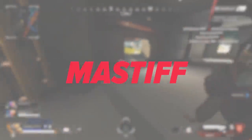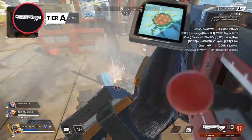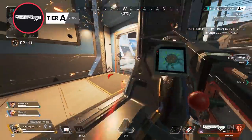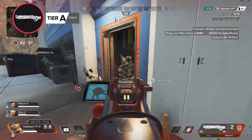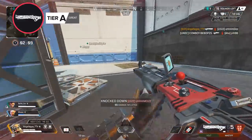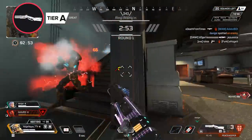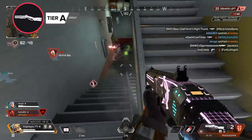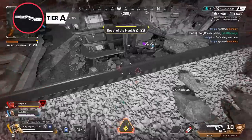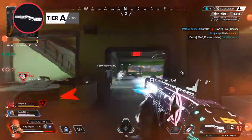Next up we have the Mastiff, a great close range option that can deal a ton of damage if you manage to land good shots. This weapon's horizontal bullet spread can be odd to get used to, but many players prefer the Mastiff over even the EVA-8. Both these weapons along with the Peacekeeper can totally be S-tier weapons in the right hands, but the Mastiff's odd pellet spread can lead to some rather low damage numbers if you don't hit most of them, leaving it a little bit less consistent than the EVA-8. This is also true for the Peacekeeper, which can be tough to land full damage shots with if you're not incredibly comfortable with it.